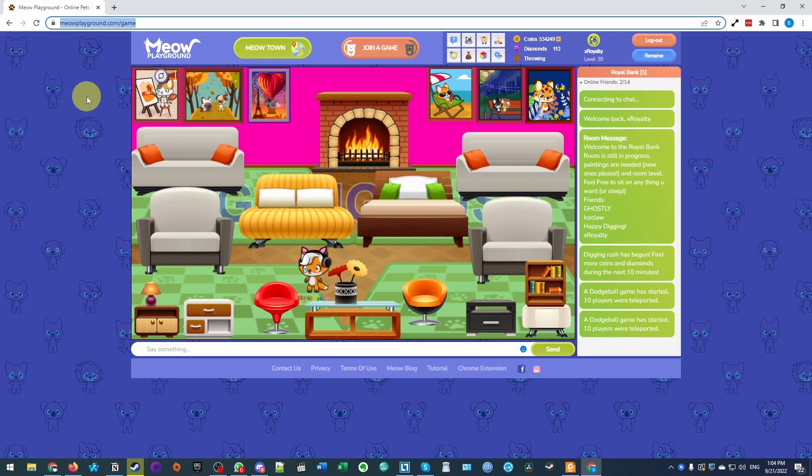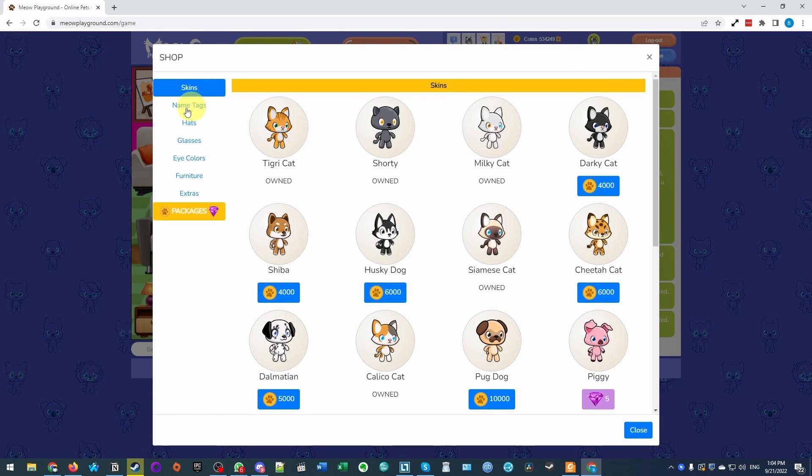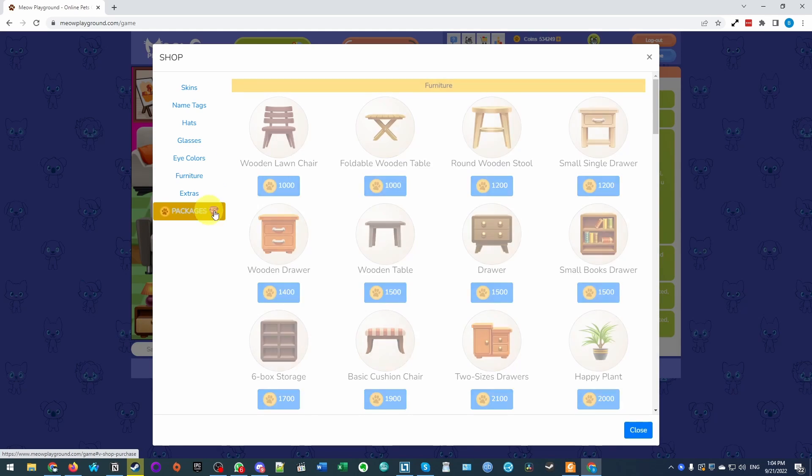So once you have logged into Meow Playground, what you need to do is press on this shopping cart icon here. I'm going to click on the shopping cart icon and here you can buy various tags, skins, eye colors, etc. And what we're interested in today is packages.